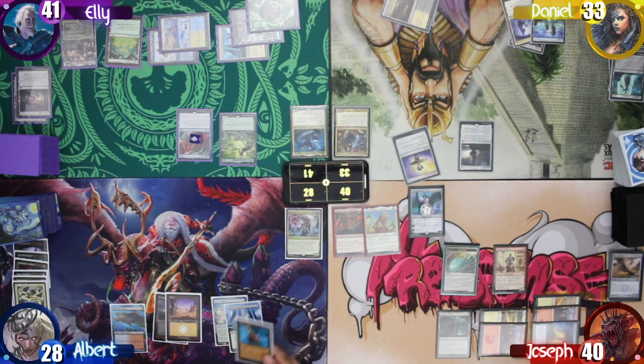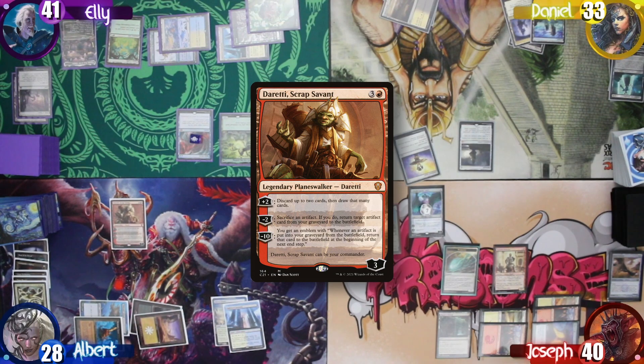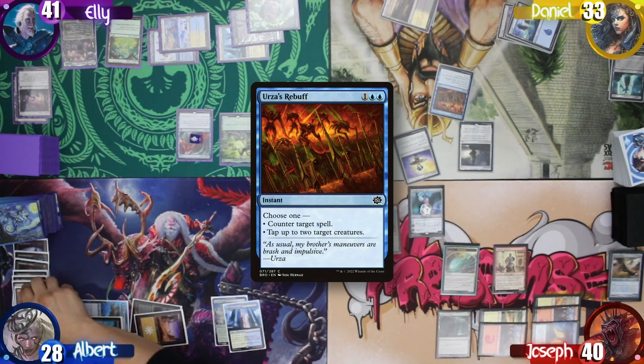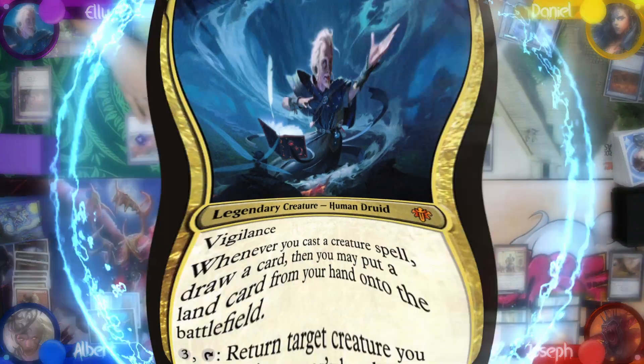I untap and draw, then drop a Reliquary Tower on the field as my land for turn. After that, I cast a Duretti Scrap Savant, but Daniel casts Urza's Rebuff to counter it. Ellie draws and uses 2 of her floating colorless mana to help cast Chulane, Teller of Tales.